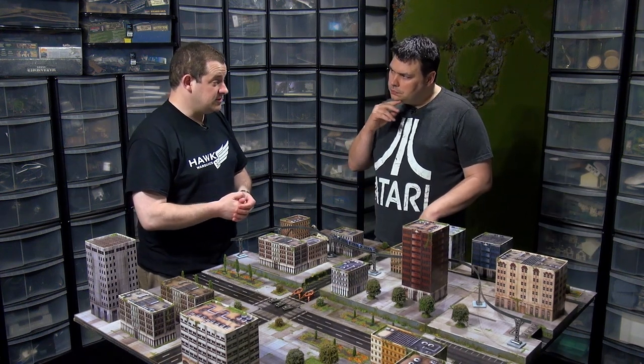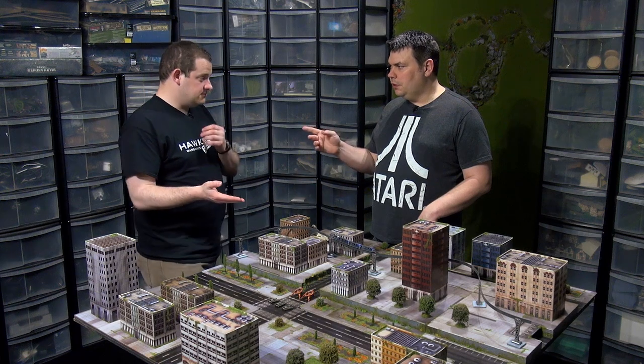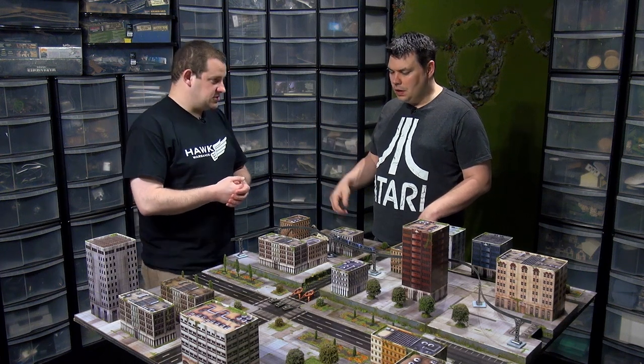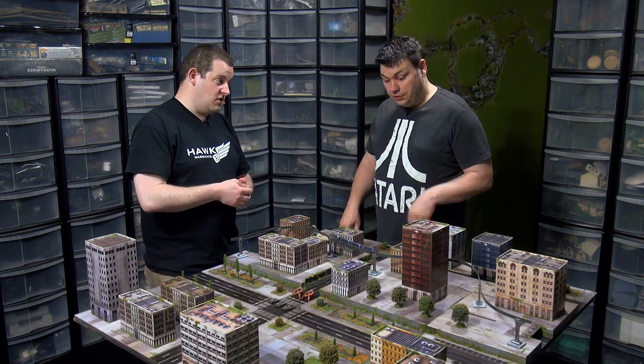At energy nine, that's twos to hurt buildings. Energy ten would be wasted against buildings. On a four-plus it does two damage points, so one squad could potentially do 12 damage in one turn — which means you can take out a small building in one volley, and you can really cripple the larger ones.